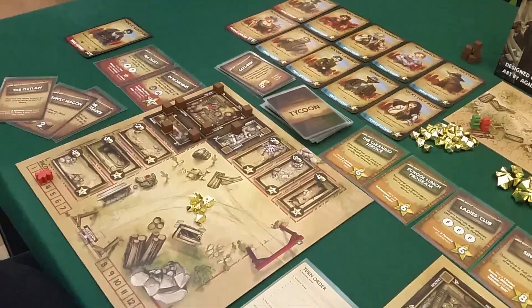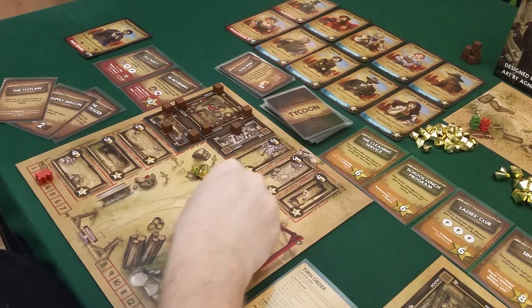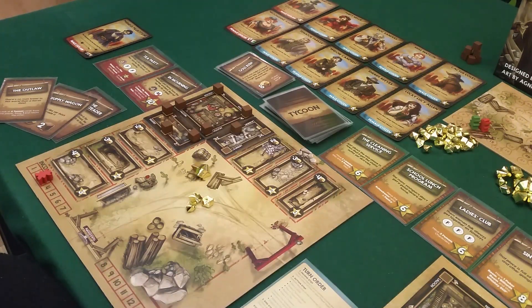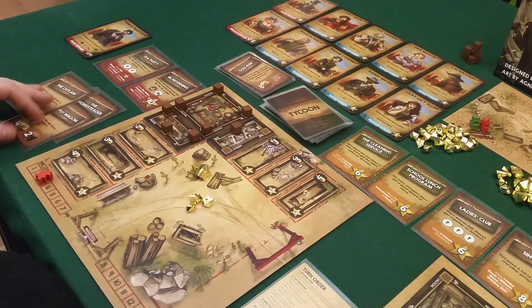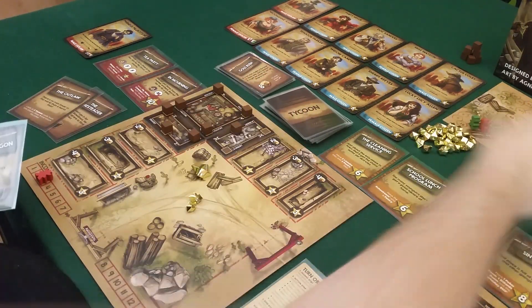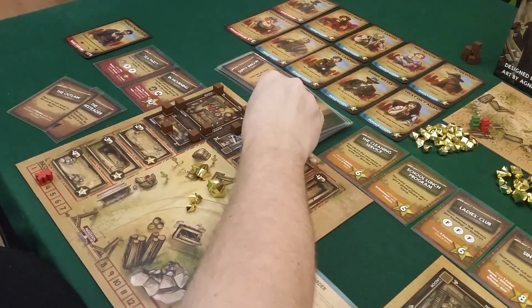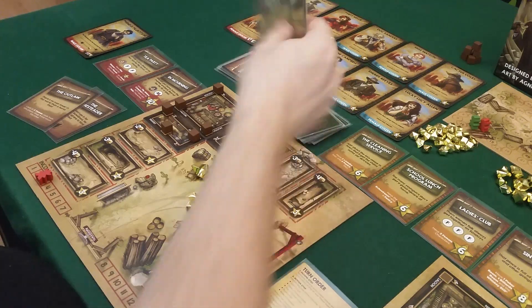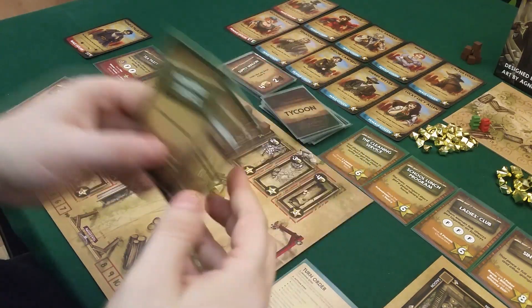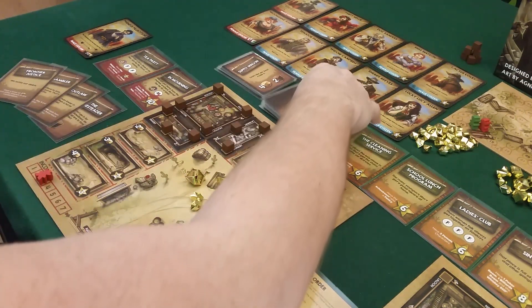I'll play the supply wagon, which gives me four more gold and two supply. That lets me finish the laundry, which means I get to draw two more cards. I like this combination of cards. That was my actions and I can't really do anything else.